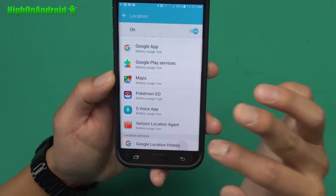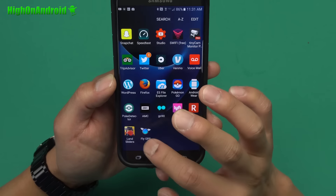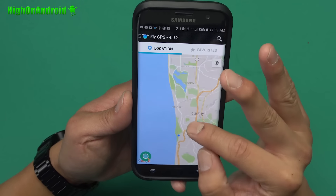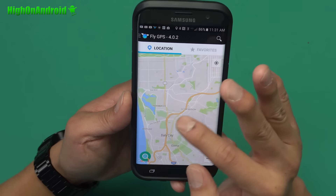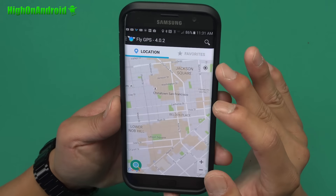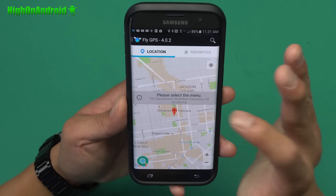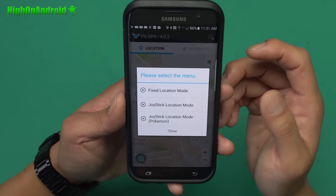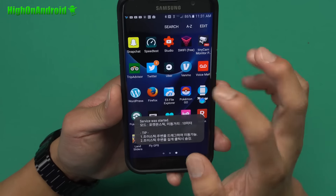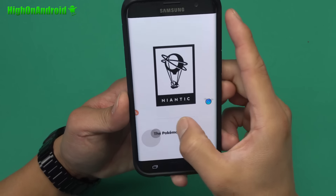Also go to Google Location History and make sure this is turned on. Next, go ahead and launch Fly GPS. It will show my current location here in Daly City, where there aren't really that many Pokestops, so I'm going to go somewhere in the middle of the Financial District — maybe Chinatown, where there should be a lot. Go ahead and select, hit GPS Run, and also select Joystick Location Mode Pokemon. Then launch Pokemon Go and you should be able to enjoy it.